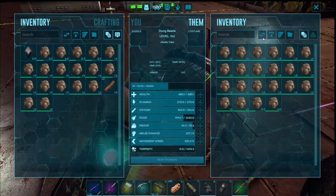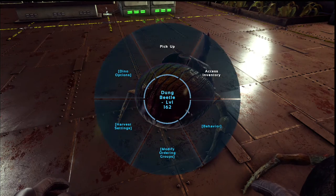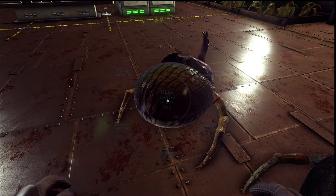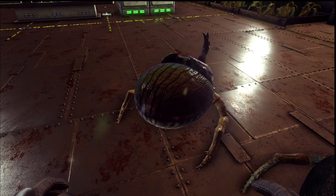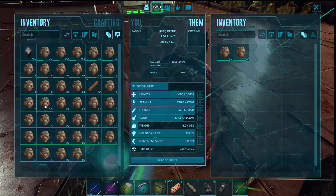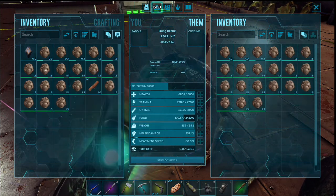If all else fails, the best method you can use — guaranteed to work — will be to remove all the poo, go into behavior, disable wandering, then go back into behavior and re-enable wandering. As you know, the dung beetles do have to be on wandering to make fertilizer. Put poo back on and fill that bad boy back up. Let him get on with his fertilizer making business.